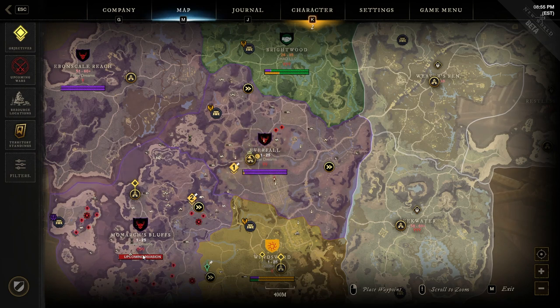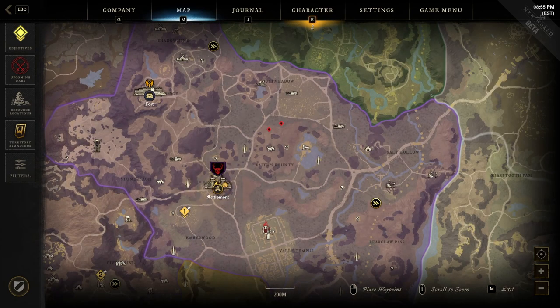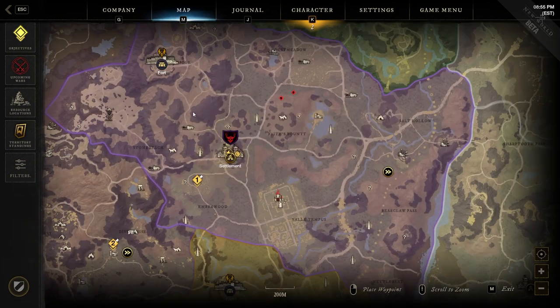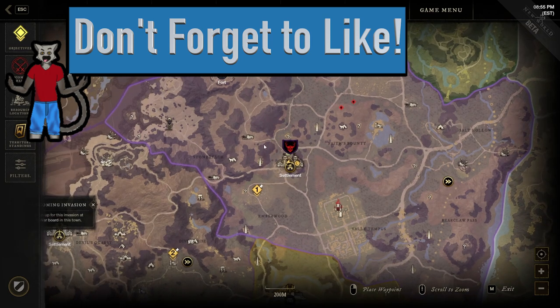An upcoming invasion takes about two days normally to go through. You can see here, for example, that purple Syndicate territory is being invaded. You do that by completing your faction PVP quests, which we'll get to in a moment. To initiate an attack on a settlement, you need access to the fort and it costs 15,000 gold.